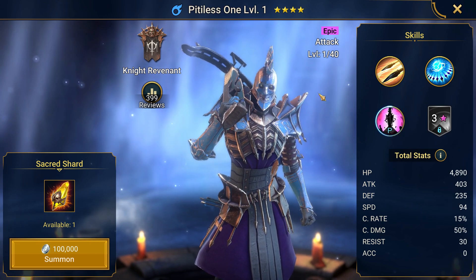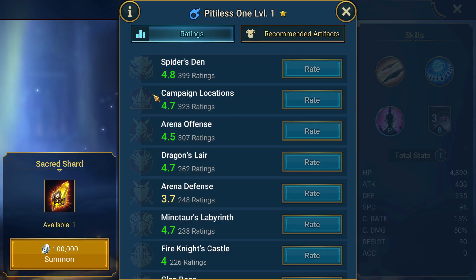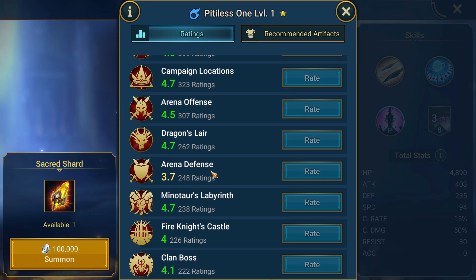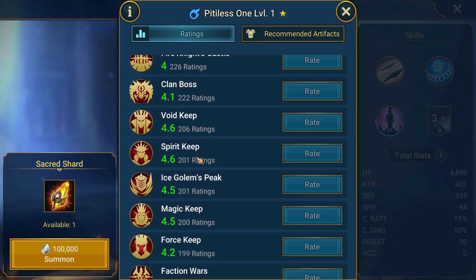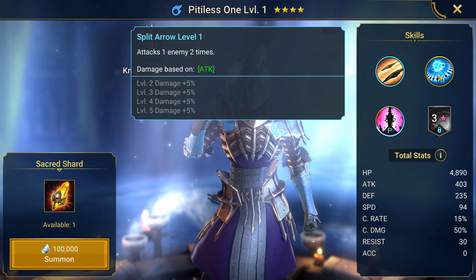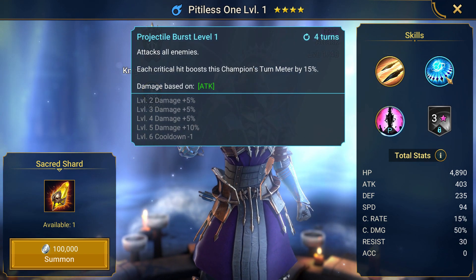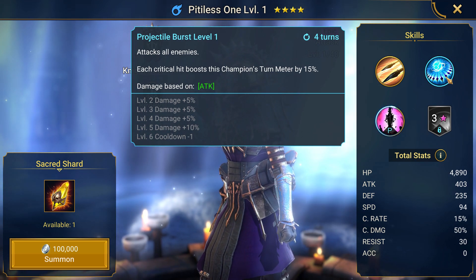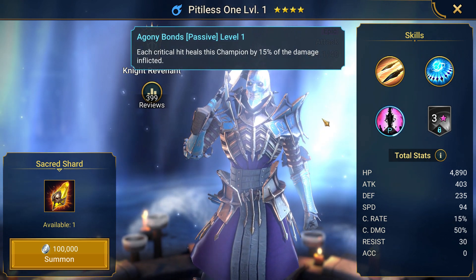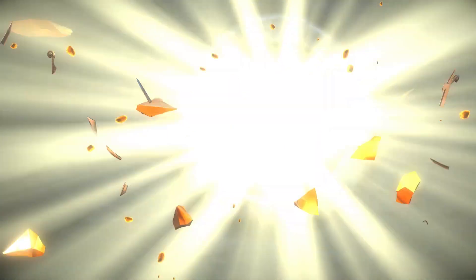New champion right here — Pitiless One. This is quite cool; I did have him on a first account that I created on my phone. Let's see his ratings — he seems to be fairly decent. Really good in the Spider's Den, good in Ice Golem's Peak, so he's got some uses. Attacks one enemy two times based on attack. His second skill attacks all enemies; each critical hit boosts this champion's turn meter by 15%. Each critical hit also heals this champion by 15% of the damage inflicted — definitely a useful champion with some sustain.